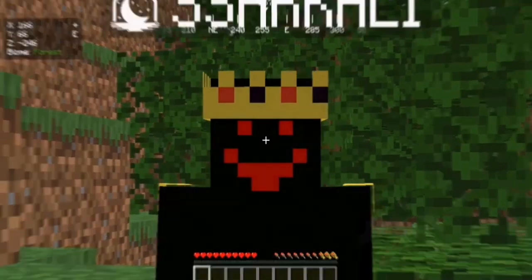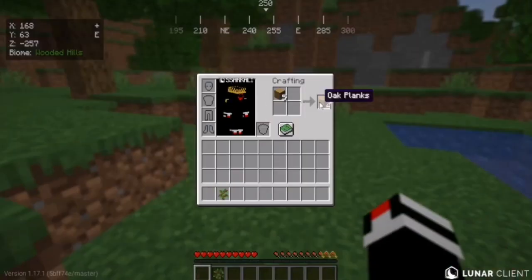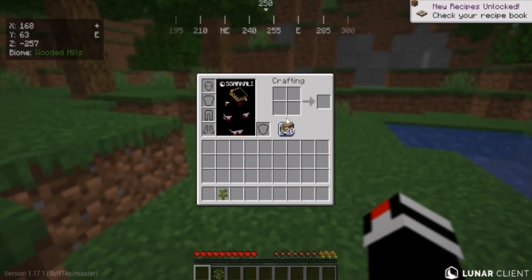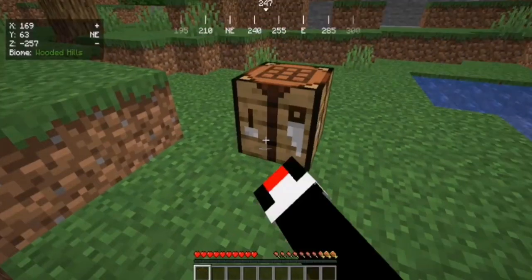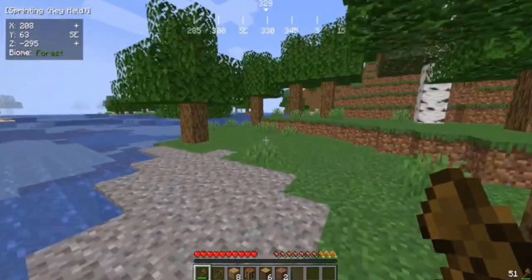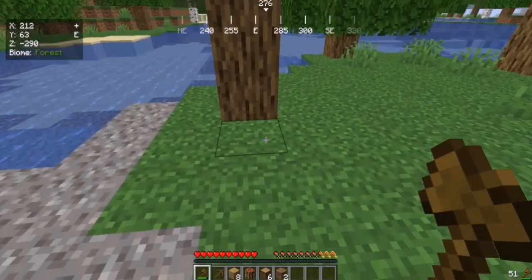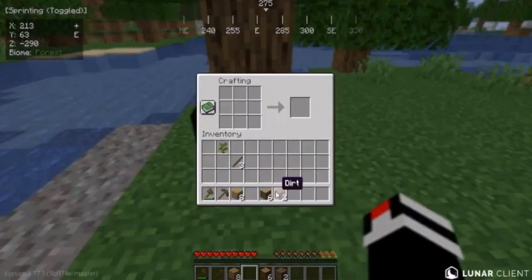Without wasting time, let's get into the video. Basic in Minecraft we need wood, which I got from here, and I will make a crafting table with this wood. After making the crafting table I will make my basic tools to survive. While going, I saw some groves in water — I will collect them as they will help me make arrows.